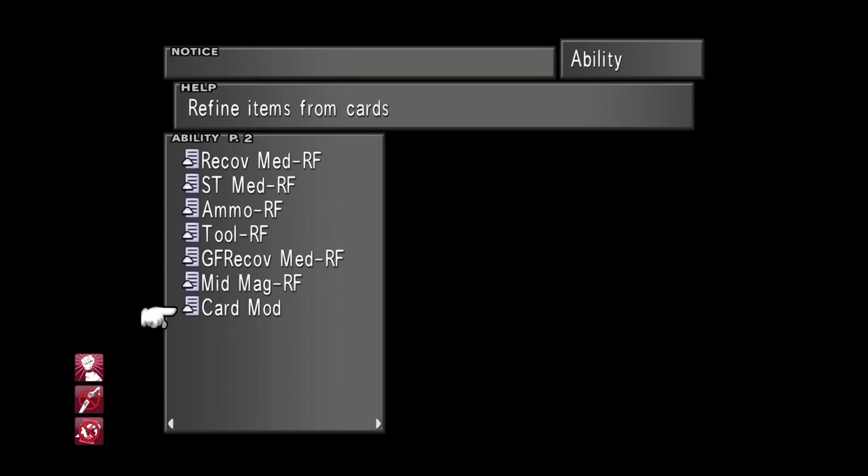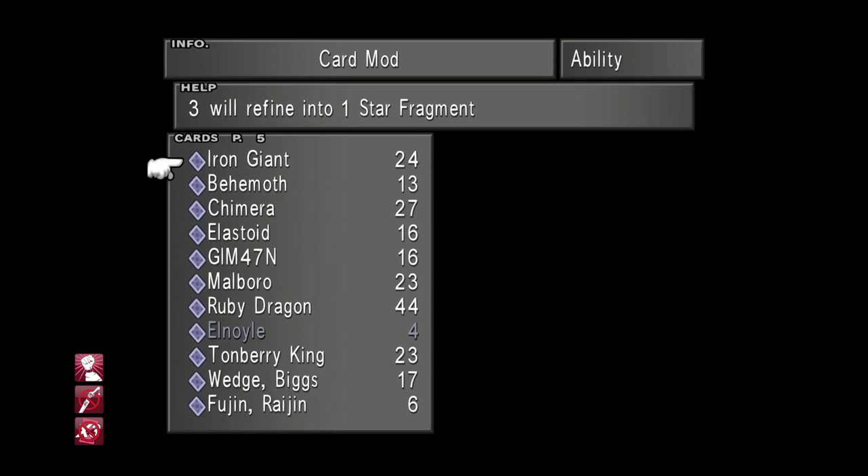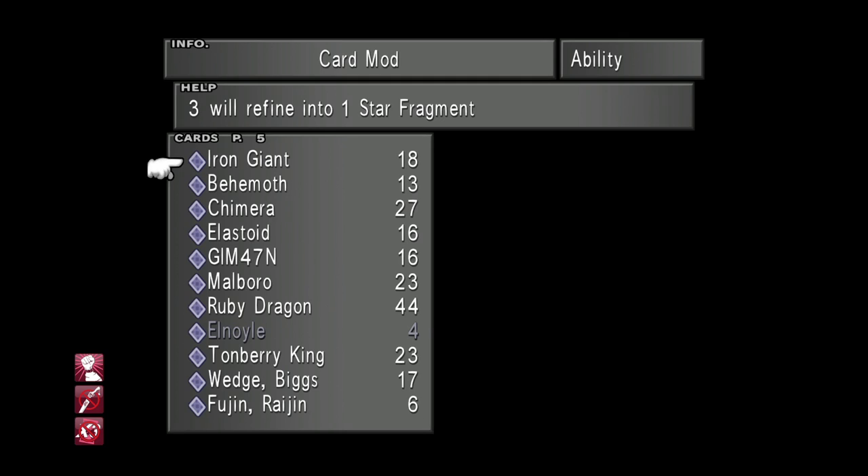Let's move on to the next two items: two Star Fragments and four Sharp Spikes, and I'm getting both through card modding. We actually got Star Fragments in the last episode — for these we just need to refine Iron Giant cards. If you don't have Iron Giant cards, you can get them from any CC group members or Headmaster Sid in Balam Garden. Since we need two Star Fragments, we require six Iron Giant cards total. There we go — two Star Fragments.